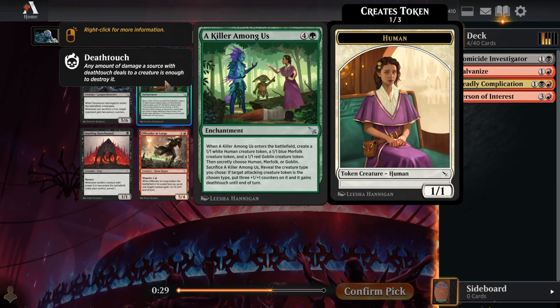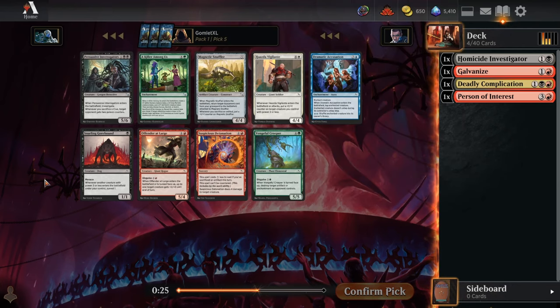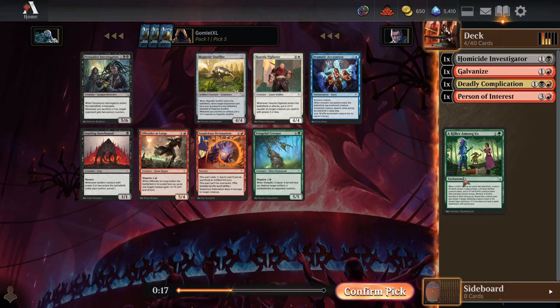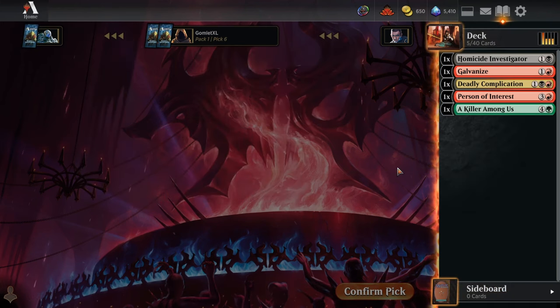For pick five there's a Killer Among Us, pretty late. This is just a lot of stats for that mana cost — really excellent card. This could find our splash for us; we go black-red splash green as our three-color pair, go for some Jund nonsense. Yeah, we'll take a Killer Among Us here.